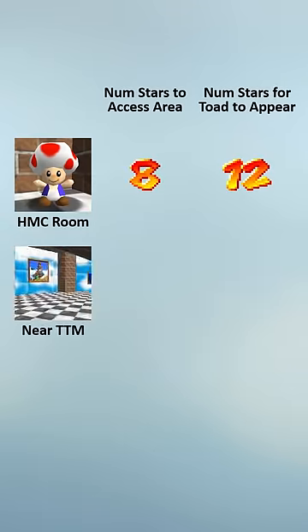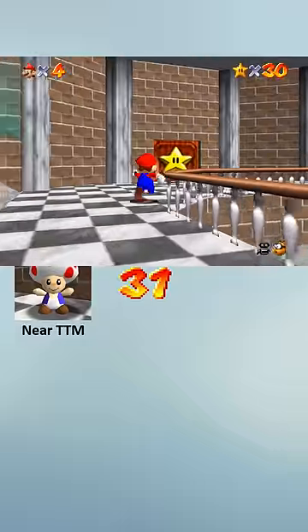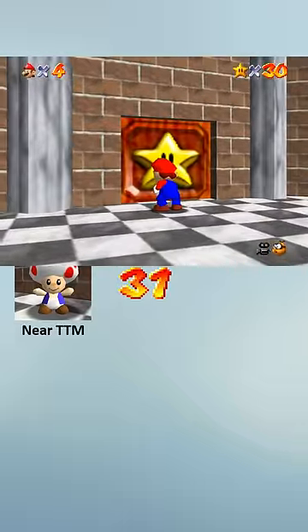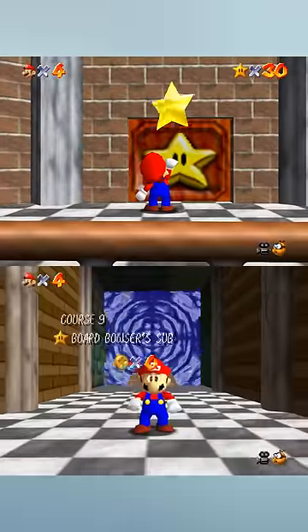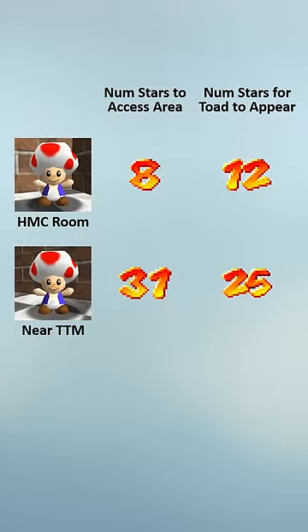Second, there's the toad near Tall Tall Mountain. We first get access to this area at 31 stars, because it takes 30 stars to open the star door to the second Bowser, and one more star to make Dire Dire Docks move back. And this toad doesn't appear until you have 25 stars.